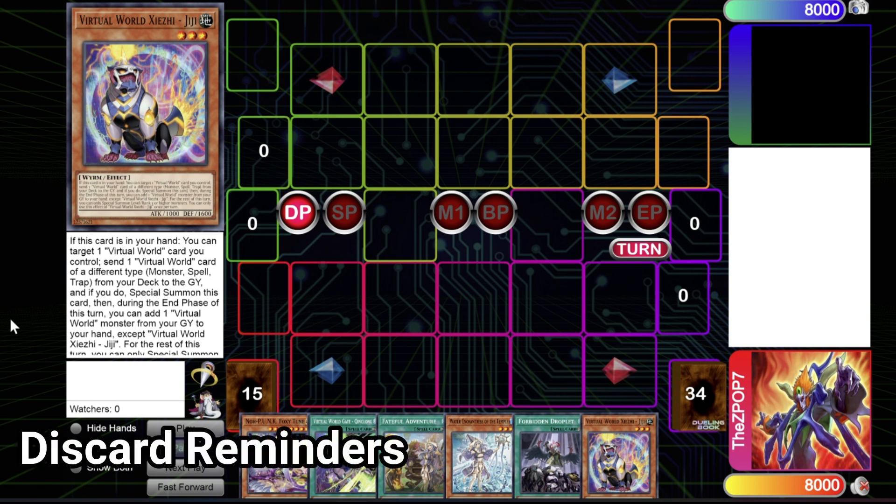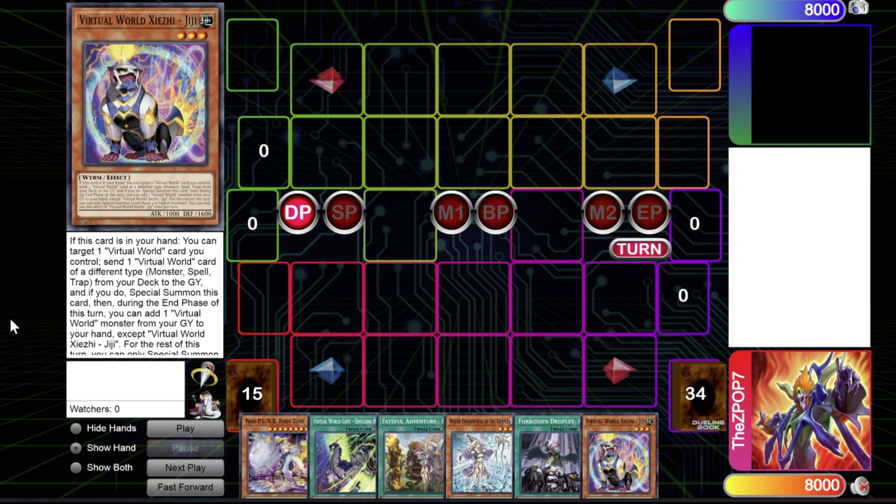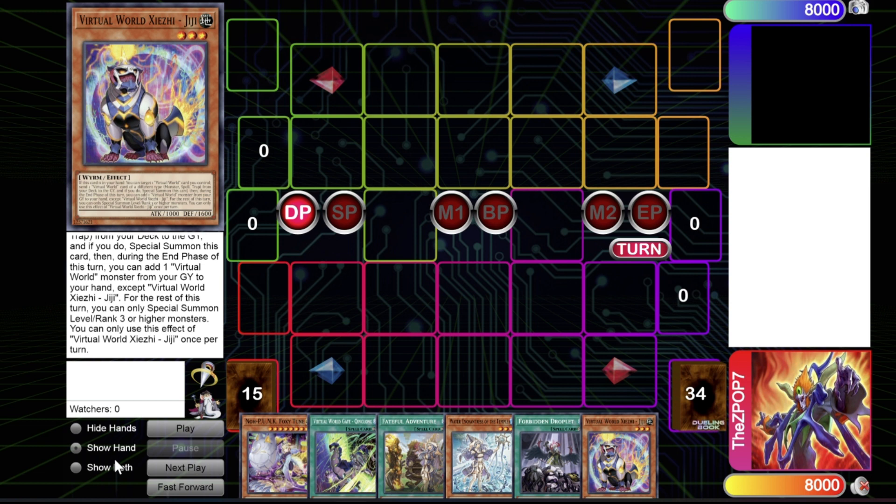We'll be looking at a few different archetypes blended in with Virtual World, because pure Virtual World does a lot, but there are a few archetypes that do a really good job splashed in and open up a lot of doors. First, some general discard reminders. The biggest advantage Virtual World has is discarding throughout its combos — wanting cards discarded, having both Virtual World names in grave to bring back with cards like Lao Lao, or having good things to discard when you search with cards like Qinglong.